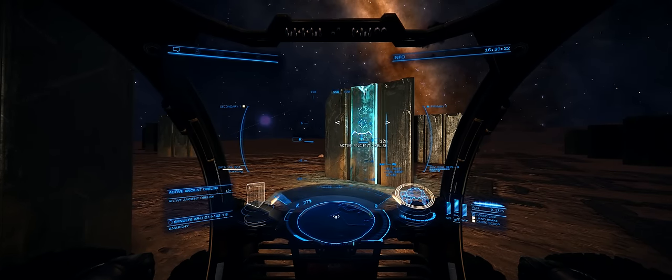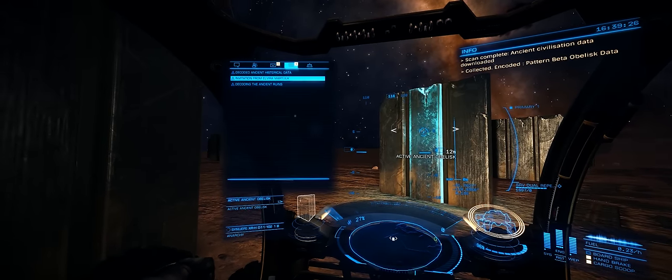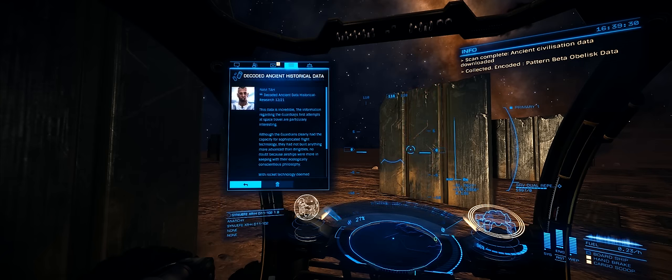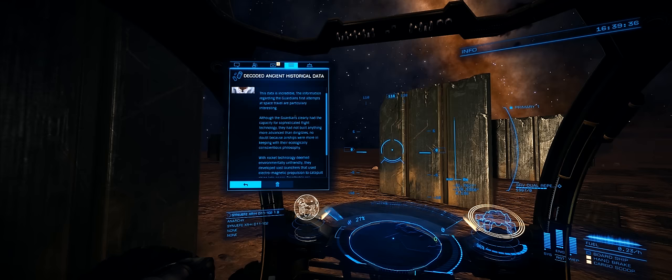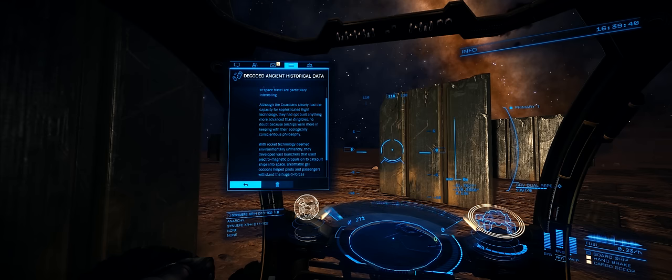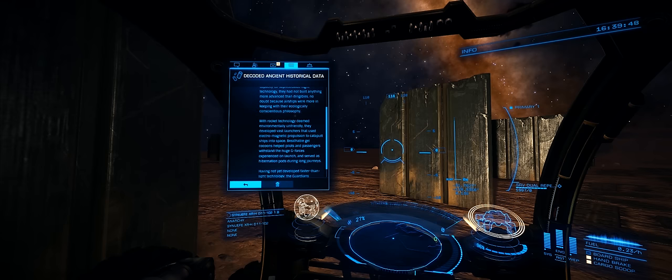Here is obelisk 20 — we're scanning it with the combination of items in our cargo hold, and you can see we've got an incoming message: a bit of information about the ancient guardians, apparently the alien race that constructed this place. It seems there may be up to a hundred combinations and we'll have to scan all of them to get the entire 100 million credit reward, so I suspect that's going to take a very long time. As always, thanks for watching and I'll catch you guys and girls next time.